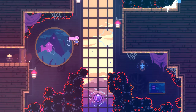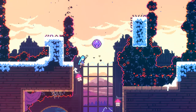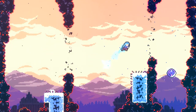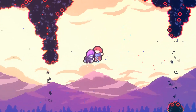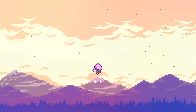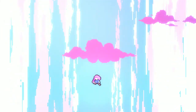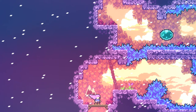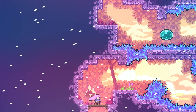Now go ahead and go all the way up so you can proceed to the next section. This next section has eight strawberries and a pink gem — let's go ahead and acquire them.